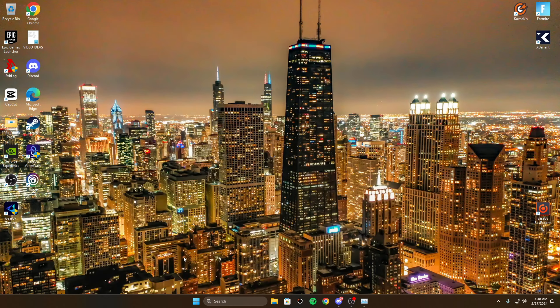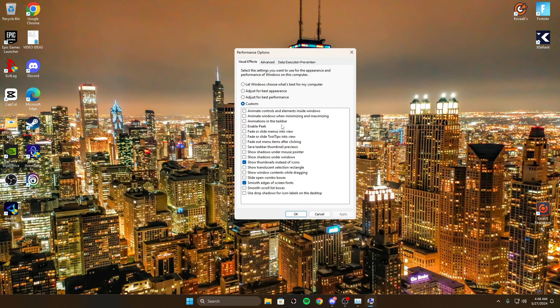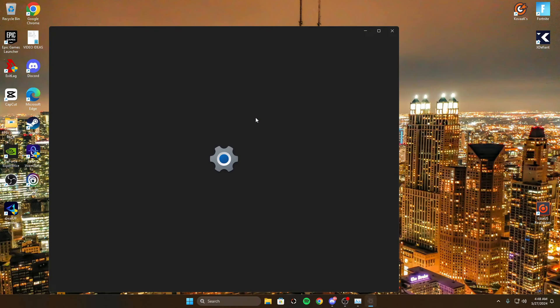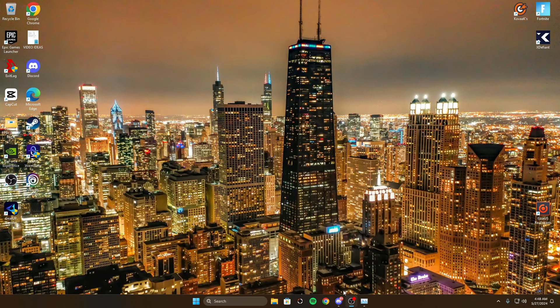Next, go to 'Adjust the appearance and performance of Windows,' hit custom, uncheck everything, and leave only the two recommended options checked, then click apply. After that, go to mouse settings, then additional mouse settings, go to pointer options, and make sure 'Enhance pointer precision' is turned off.